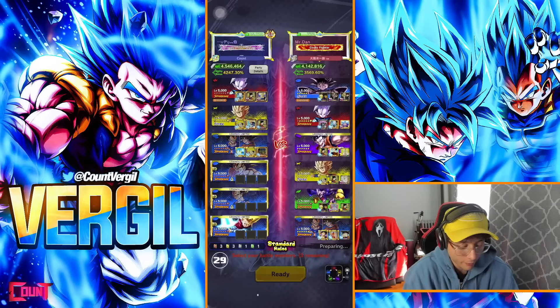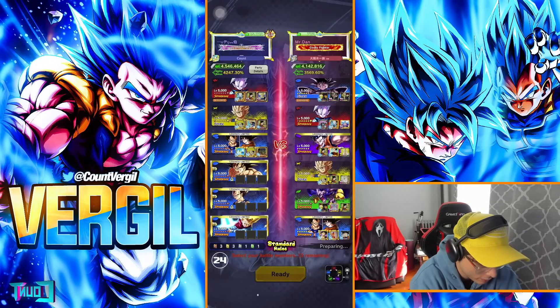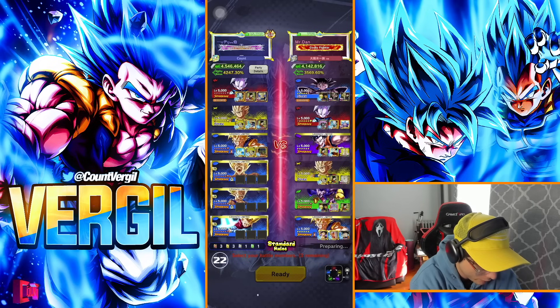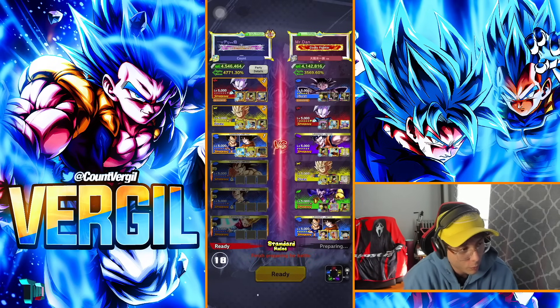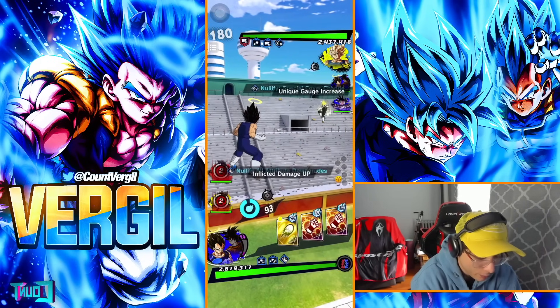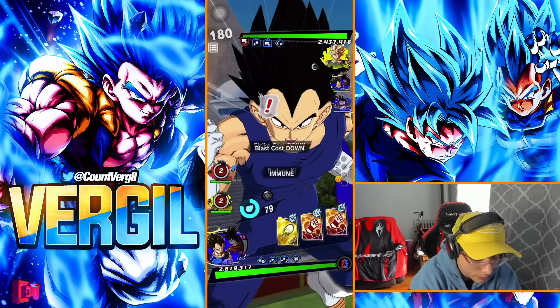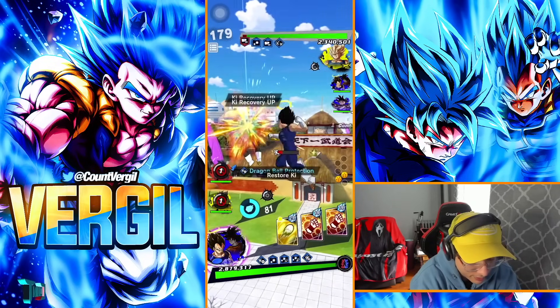Moving forward here, we have a Majin Buu saga team — he's running Turles on leader slot but he's got the full color wheel. We're gonna start out with Super Vegito first. Okay, we're back with a blue-blue. I don't even remember introing this game here.